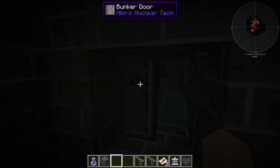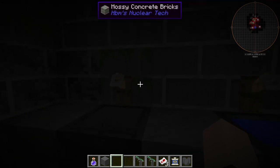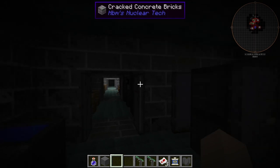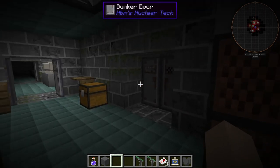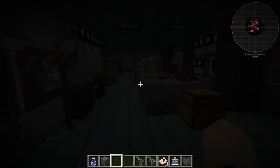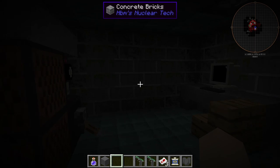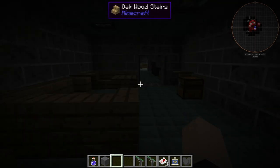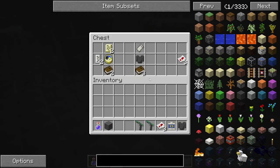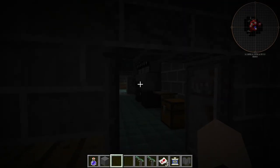We even got more doors. This is crazy. I think this is another bathroom — yeah, this one doesn't have a secondary room to it, though. Interesting. Let's see what's in here. It looks like another office part of it. This is pretty cool. This is by far the biggest underground HBM structure I've ever seen.